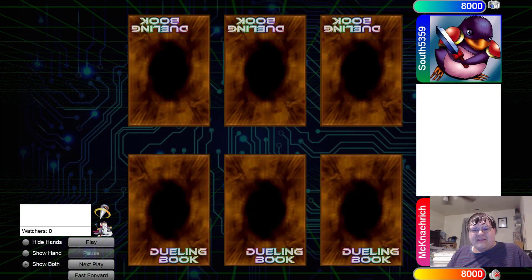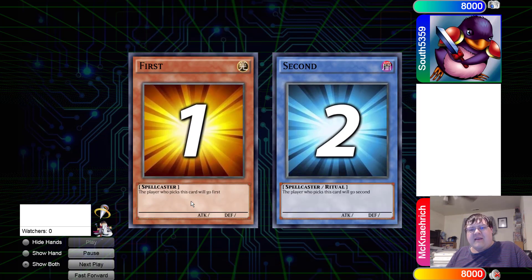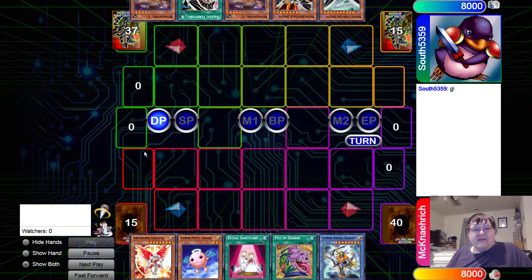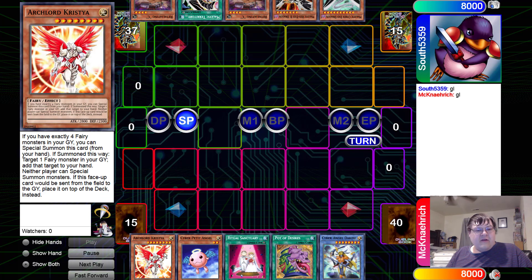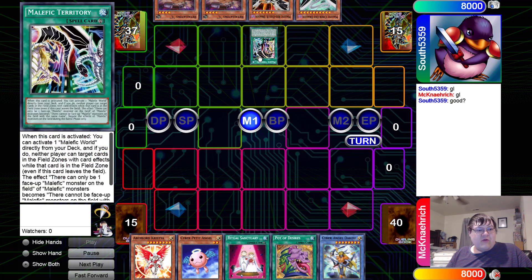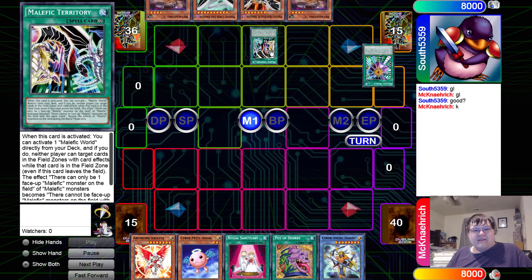The Malefic player you saw yesterday has advanced to a much more treacherous setting. Today we have Cyber Angel versus Malefics, paying homage to the end of an era. We've got double Retaliating C, Malefic Territory, and the Cyber End Dragon. We're going to activate Malefic Territory — on activation we get to add Malefic World from our deck to our field zone, basically setting us up to play the game.